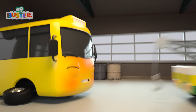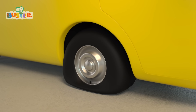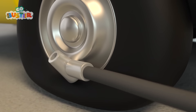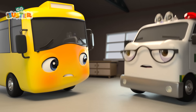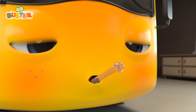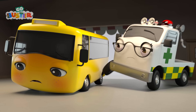Oh look! Scout has brought Amber the ambulance to have a look at Buster! Great idea, Scout! Amber will know what to do to make Buster feel better! It looks like Amber the ambulance is helping Buster back into his garage! Let's see if she can find what's wrong with Buster! Firstly, let's check Buster's tires! Oh look! This one has lost all of its air! It needs pumping up! There we go! That's better! Buster looks better already!